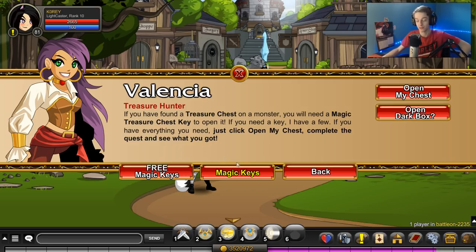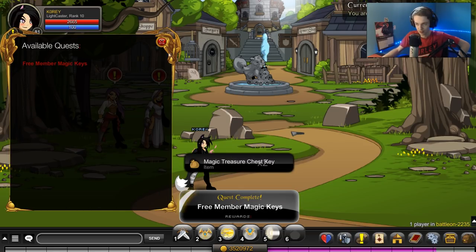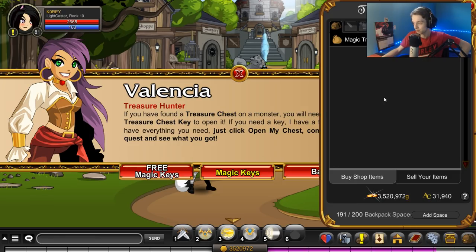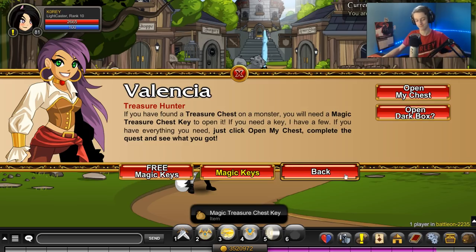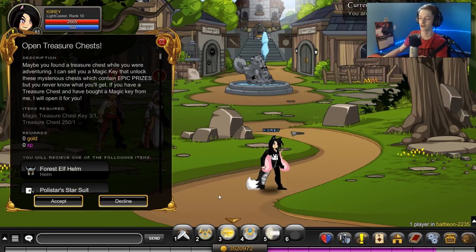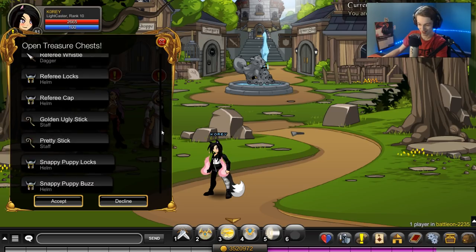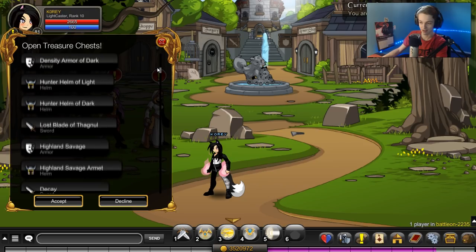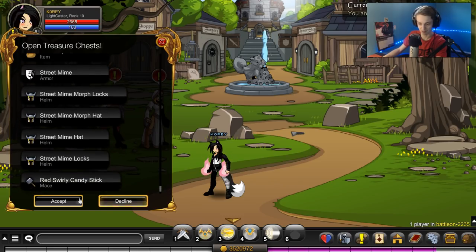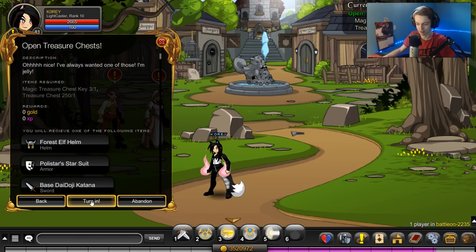Now you gotta click three buttons before you can even get to them. Free magic keys — give me my keys. We get our two free keys, then click this, click that. They really layered it pretty deep, and we get a third one. They haven't added anything since like two Christmases ago to this quest, so a lot of members have just stacked up keys. If anyone from Artex Entertainment is watching — maybe think about adding some stuff to the chest so people can use their keys, because they're just stockpiling them. Maybe some of the community artists would like to pitch in and add some things to the chest. That'd be cool.